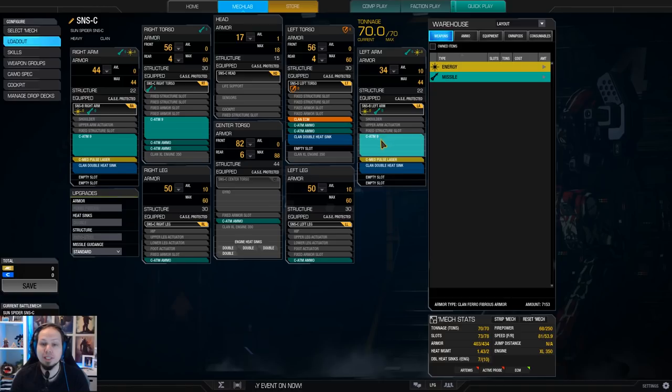ATM-27 — we can fire all of the ATM-9s together and we don't run into ghost heat, and then the medium pulse for backup.